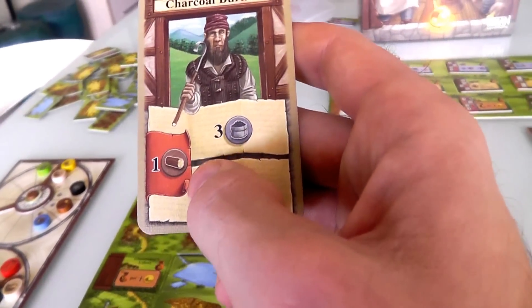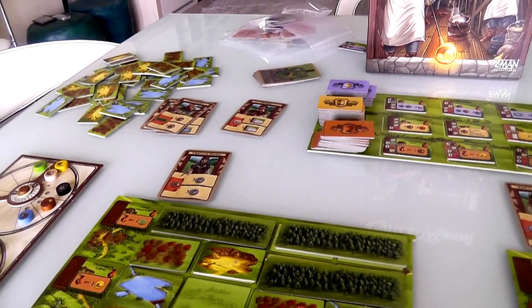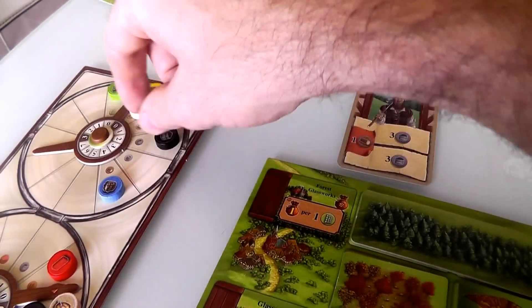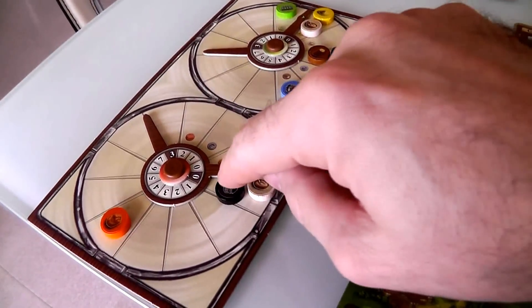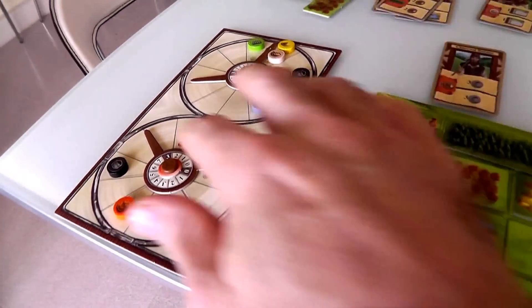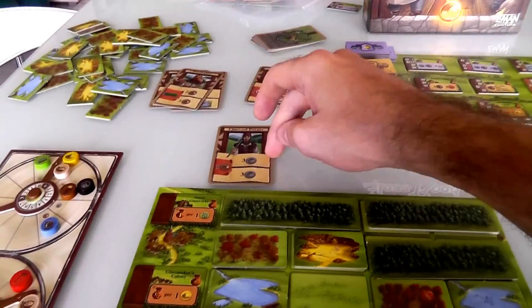So I play the charcoal burner. Jen didn't choose him, so I get all the benefits. I pay one wood and get six charcoal — but I have to take all six in one spot, so I'll take it all in the brick side. That sets me up to build some bricks, which I need to build the Glassmaker Village. That was my first action.